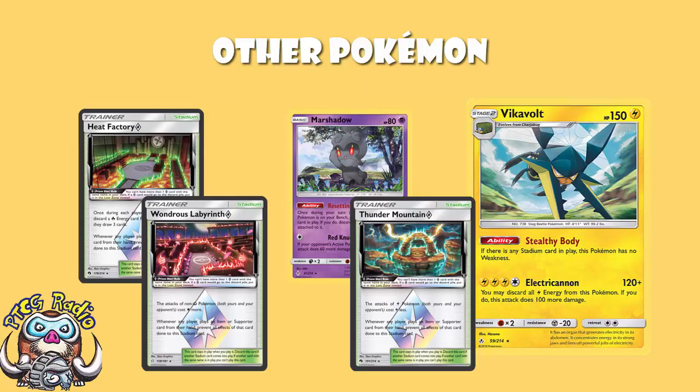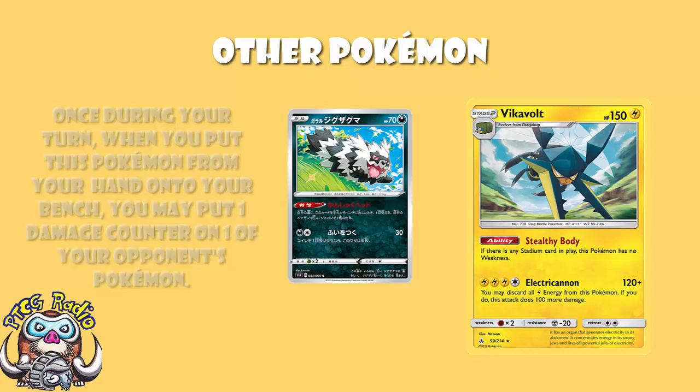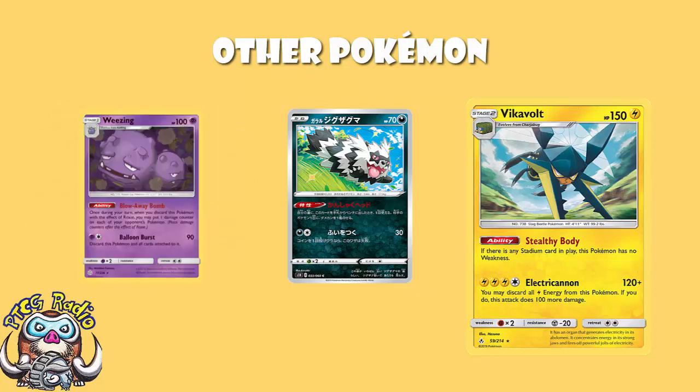One of the decks also plays a single copy of the new Galarian Zigzagoon. When you play it down, you get to drop one damage counter somewhere on the field. It's cool, it's extra damage, and it's here for the same reason Weezing is here - we're trying to hit the numbers.